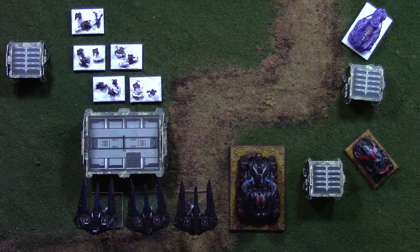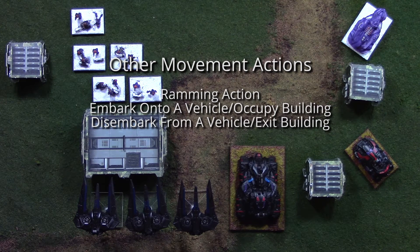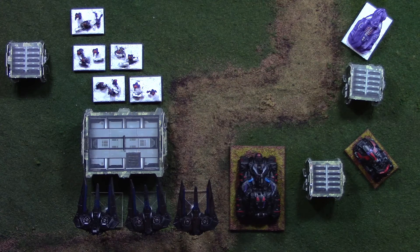As well as a cruise move and a flat out move, there are other things that models can do in the movement segment of their activation. They can do a ramming action — which is basically ramming another model. They can do an embark move, embarking into a vehicle or occupying a building. They can disembark from a building or a vehicle, or they can remain stationary, which unlocks two additional actions: overwatch and focused fire. Whatever you choose to do with that squadron during its activation, you have to declare what you're going to do at the start of the movement.